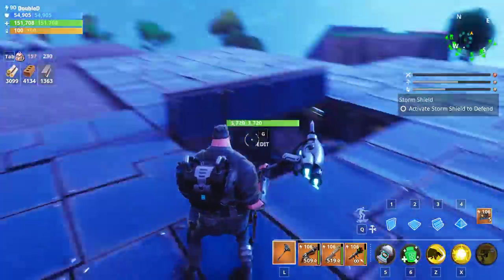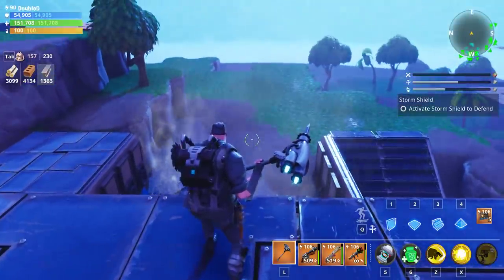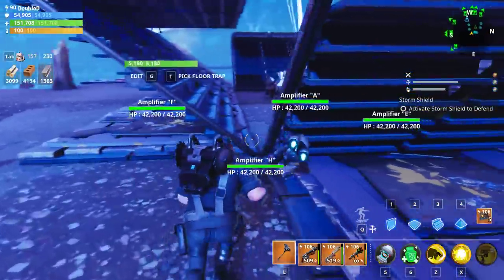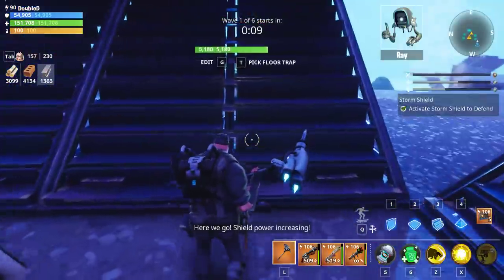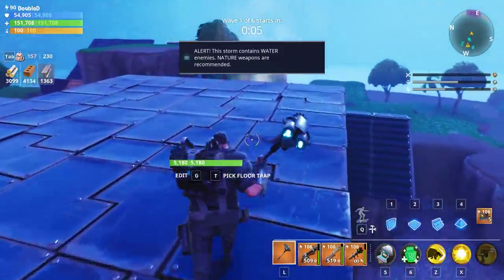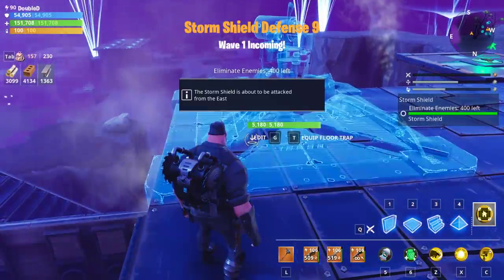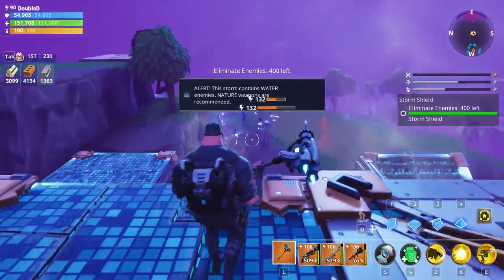I've got my defenders here. I'm not sure what we're getting for a wave coming in. If it's flingers, they will take care of all the flinger trash. But let's go ahead and get this started. I have not seen this in any way, shape, or form, so it will be cool to test out — mainly since we're going to be getting level 132 husks.